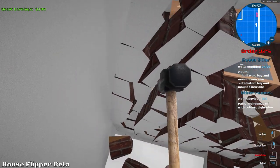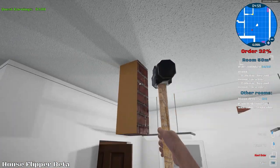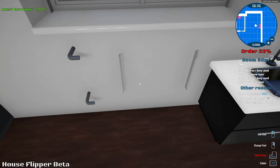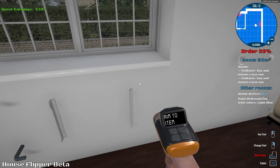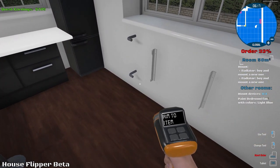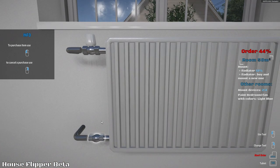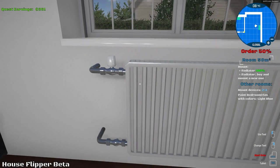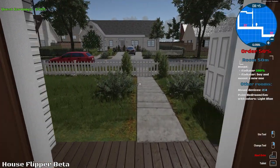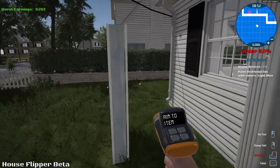There's still more to be done here. Walls modify — we're still missing one. What's missing? Get down from there. Sell tool — oh! I could sell that? I can sell the doors, apparently. Good, that's one way to get rid of them. So that's done.